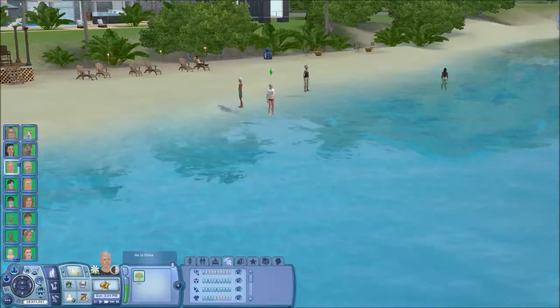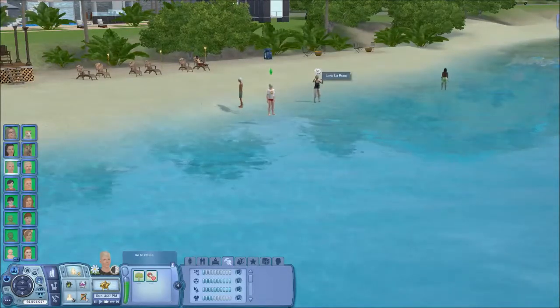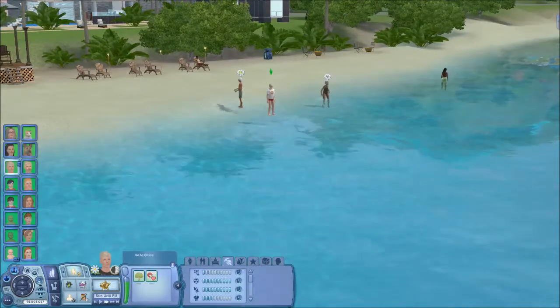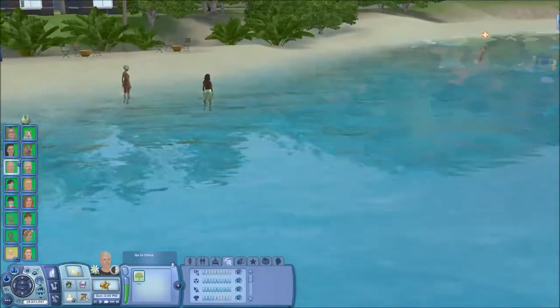I won't stop him surveying the beach if he is surveying the beach autonomously, but I'm not going to keep telling him to survey the beach. Instead, I'm going to say just stand there, Sam, just in case somebody drowns, then you'll be ready to go rescue them. There's somebody else drowning.